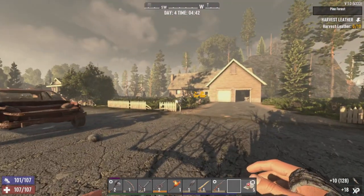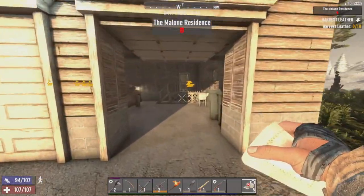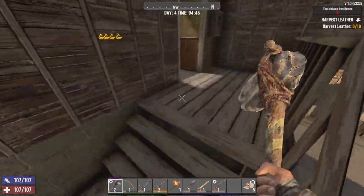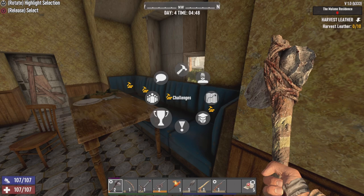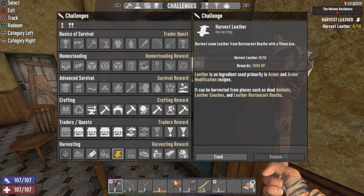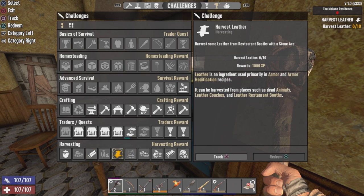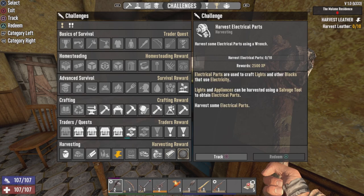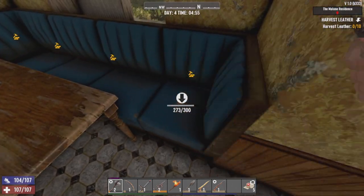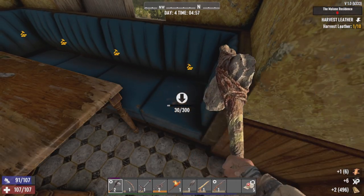Today we went over and hit up some loot, and you can see I have Harvest Leather tracked as a challenge because I want to get my baton upgraded. Just to show you guys — you can track things like honey, harvest some pipes, leather like I am right now, car parts, or anything like that. It's really good. I'm gonna start harvesting this stuff for a little bit of leather. Might as well break it all in.